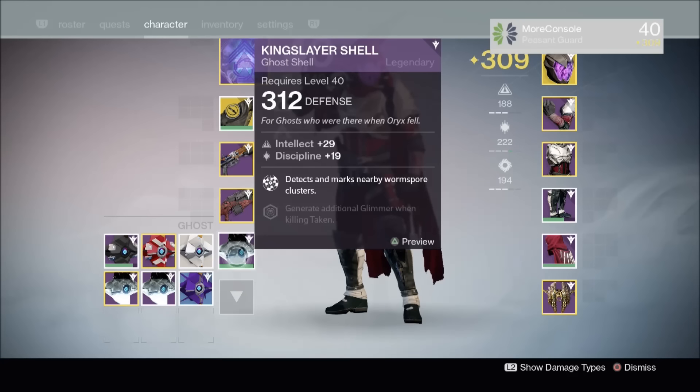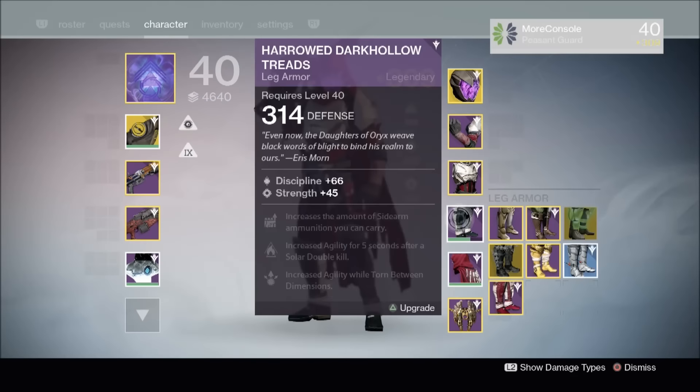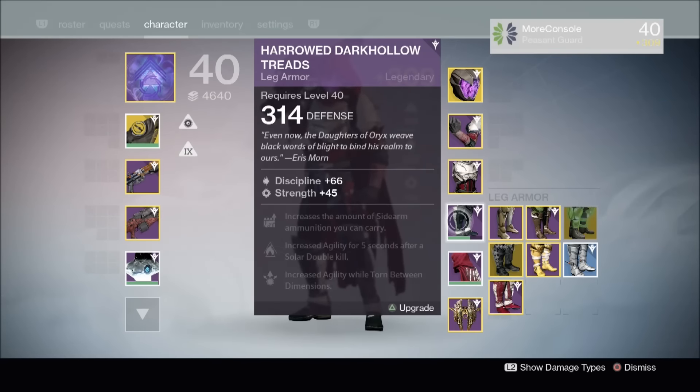We've also got a Kingslayer Shell, 312 defense, so that's not too shabby either. And finally, I have a Harrowed Dark Hollow Treads — 314 defense — and this brings my light level up to 309. Before the raid I was 307, but having just equipped three pieces of hard mode raid gear, I've managed to increase my light level to 309, which isn't too shabby at all.